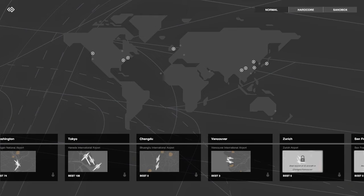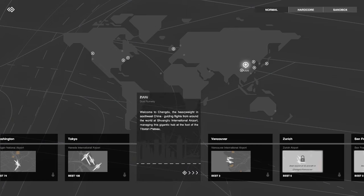Hello, hello, hello everyone, and welcome back to Mini Airways. We're going to be checking out the map Chengdu — looks like we got a two-runway here. Welcome to Chengdu, the heavyweight in southwest China, guiding flights from around the world at Chengdu International Airport, managing this gigantic hub at the foot of the Tibetan Plateau.